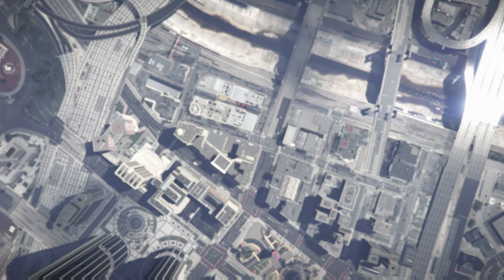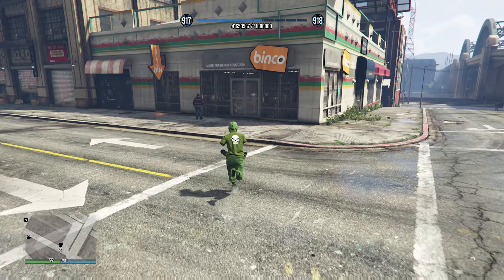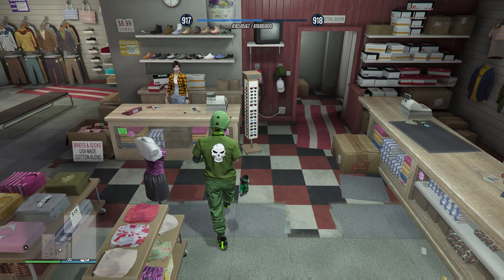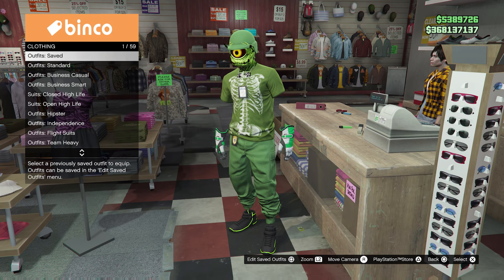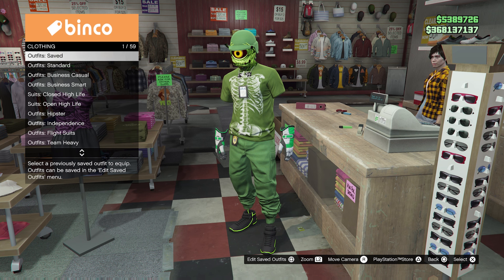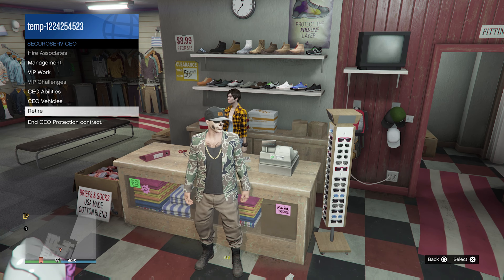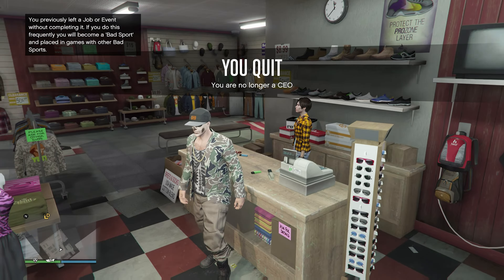There's the store right there — it's a Binco's. Just stand right in front of the door. You're not going to be able to open the door right now; we're just waiting for the job to actually kick us out. We failed the job — perfect. It's going to automatically kick us back into a session. Hopefully that's an invite-only session, just to make it a lot easier.